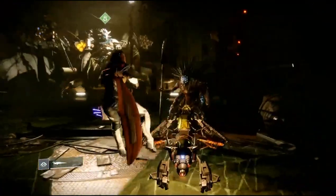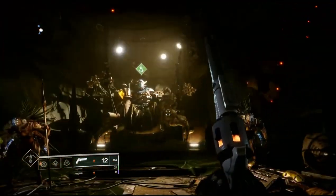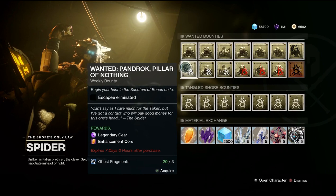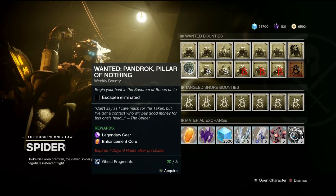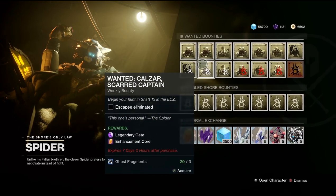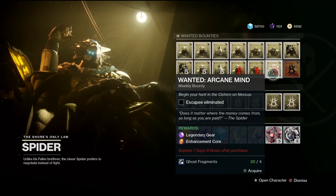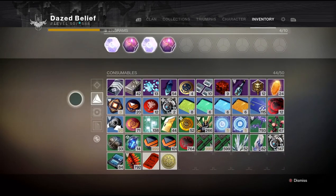Welcome back to the channel. In this video we've got some big changes going on with Spider. The first big change is that the Spider bounties actually drop some masterwork cores - the enhancement core. You can now get six of these enhancement cores just from picking up his bounties, getting the ghost fragments, and doing the wanted bounty.